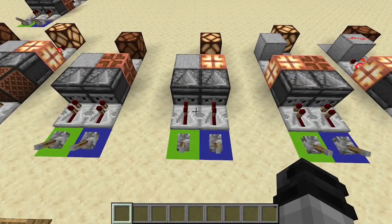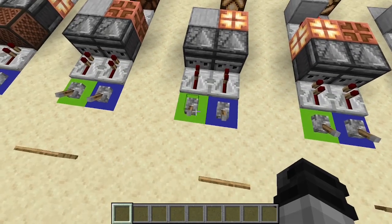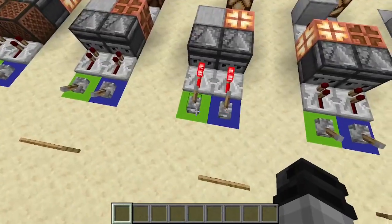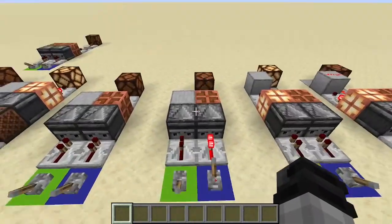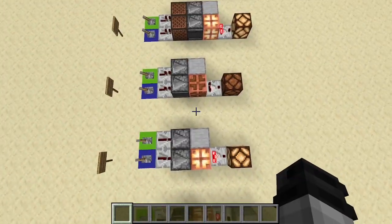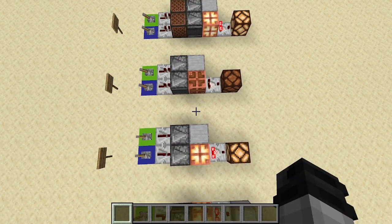XNOR is the inverse of XOR. So we have one on — no output. Both on — we get an output. Only one on again — no output. Both off — we have an output. And that is how that looks so you can build it yourself.